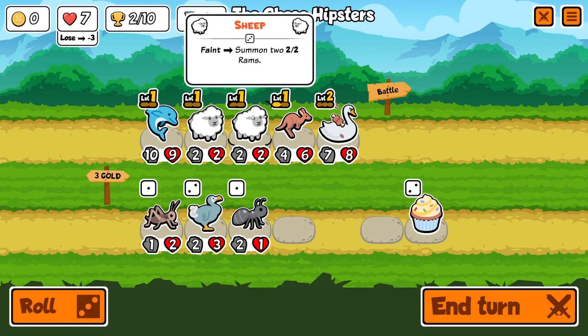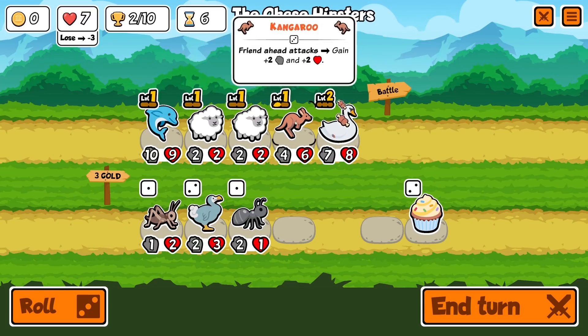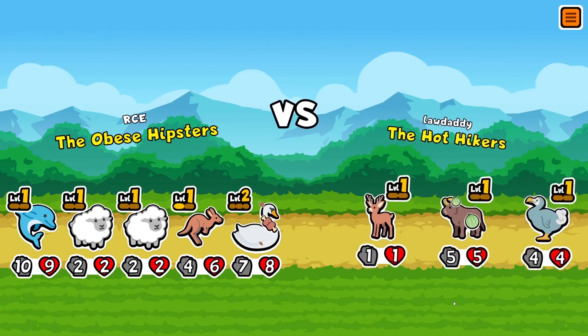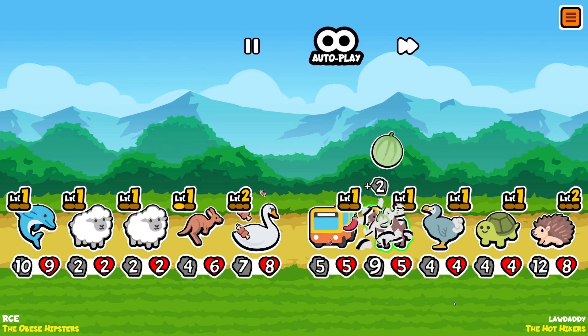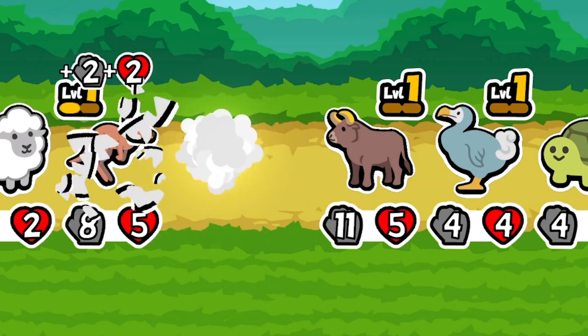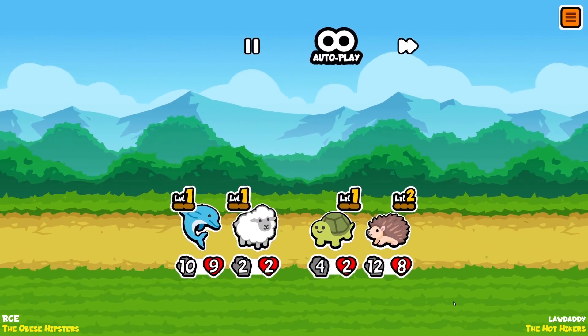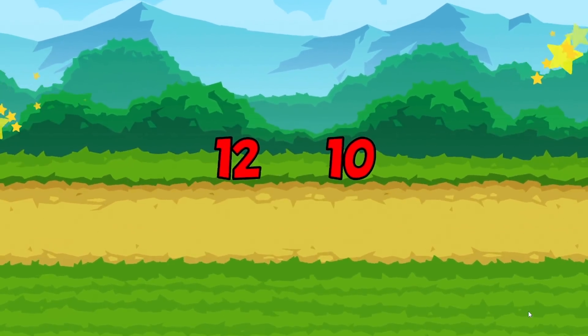So let's give the ant a sleeping pill. Oh, and he gave it to the dolphin. Nice. We've now got 3 coins, so we can buy perhaps another sheep. I think that should cause some issues for people. Because if I put these at the front, it summons 2 tutu rams, it means only 1 would be there because there wouldn't be room. So you have to move them at least 2nd in line. The obese hipsters are facing the hot hikers. Oh no, they've got a deer. Thankfully, our dolphin destroyed the deer. Although this guy could cause us some issues. Looking okay right now. The power of the hedgehog - it's pretty scary. But it's a draw.